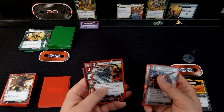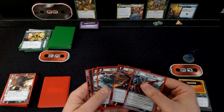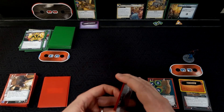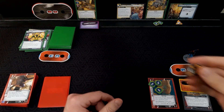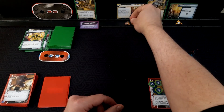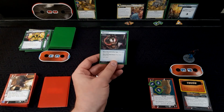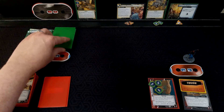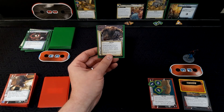Draw five: Spider-Man, Arachnobatics, Web Shot, Web Shot, Strength, and Spider. Able to do a lot of damage this turn. Two threat goes on, he's confused. Counter card — it's gained Surge. Counter card: attach to Sandman. When you deal any amount of damage to Sandman, discard it — makes our life a little more difficult.